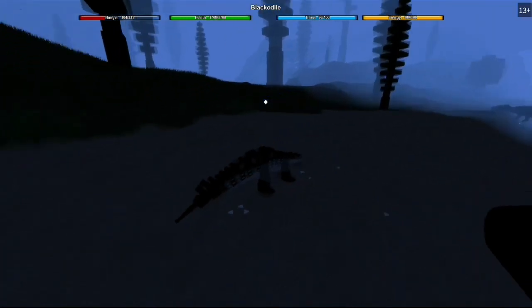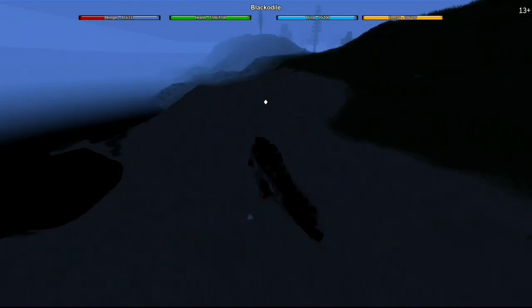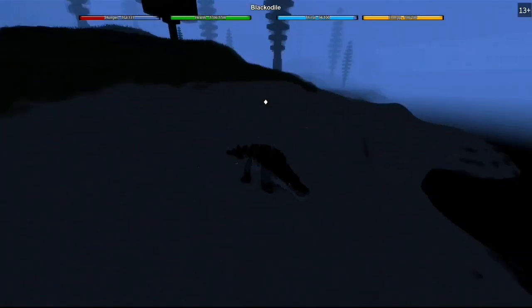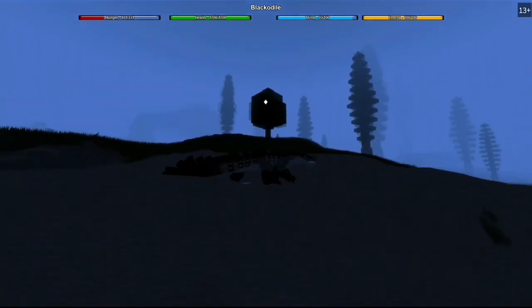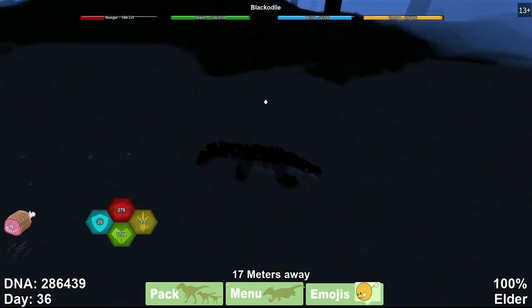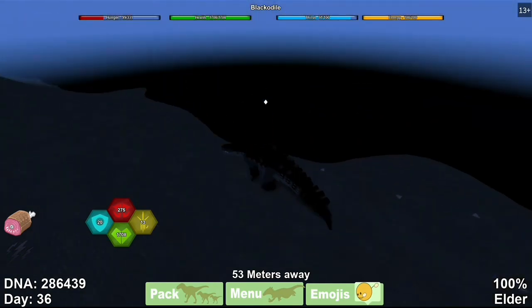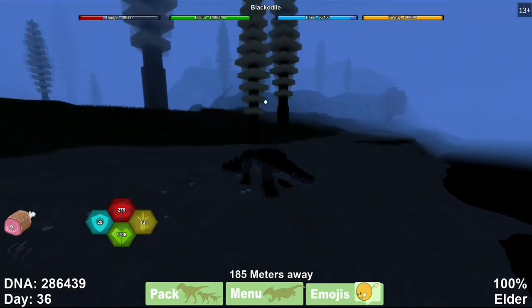It's not that fast, but it has a lot of health — 1700 HP. The Deinosuchus is going to be getting a remodel soon which will be cool, but that'll take a while. The Black Dial has 275 damage and 20 defense, which could make it a tanking option. It can almost tank an AV. It can swim since it's a crocodilian, runs at 16 speed, and walks at 13 speed — just an all-around creature.